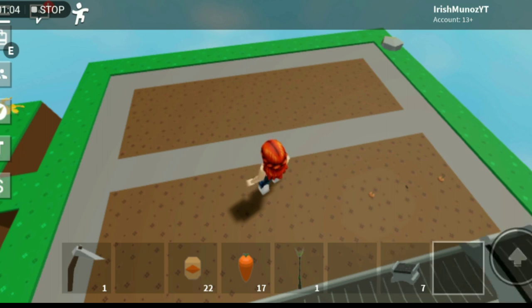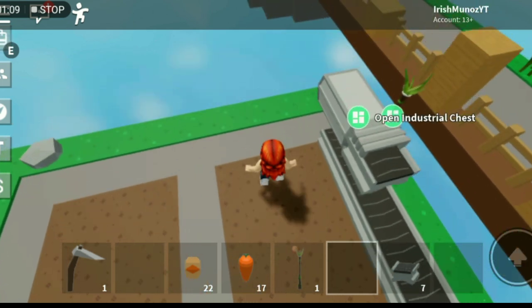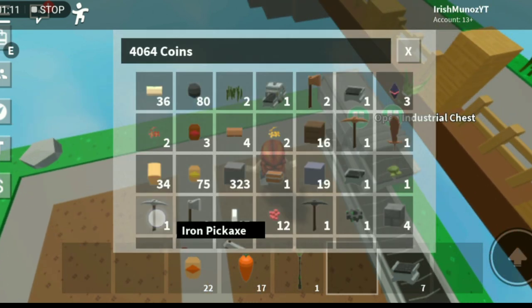Conveyor belt, industrial chest, and of course your carrot totem, and your seeds.